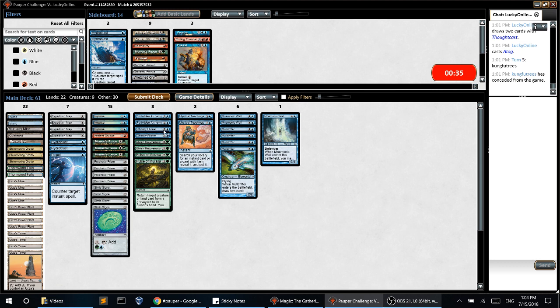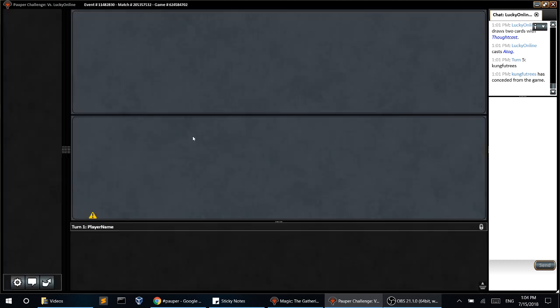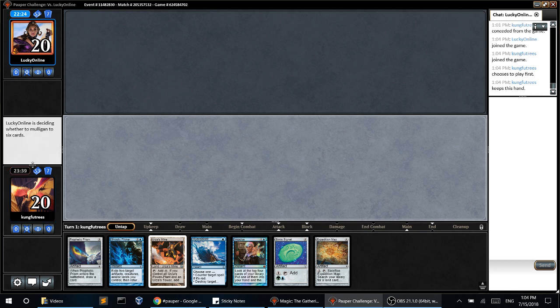Which one do I cut? I think I could probably cut a Wall and keep the rest. Let's try this. Alright, I'll play first. There's a Wanderer on the play, but if it hits a land it's very, very good — I can miss a turn. Let's just keep it, whatever.